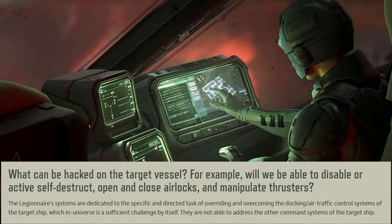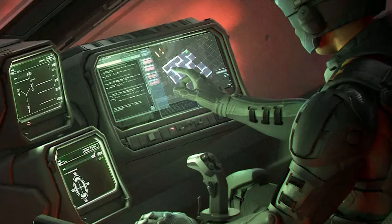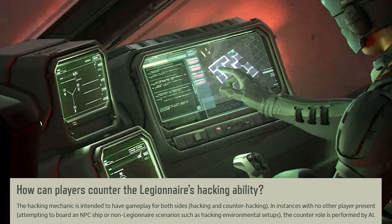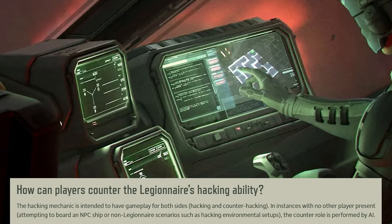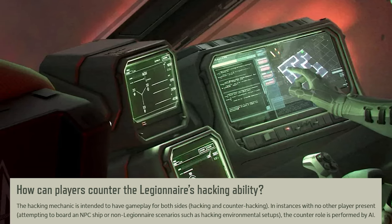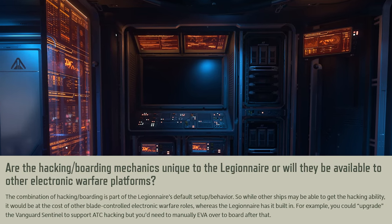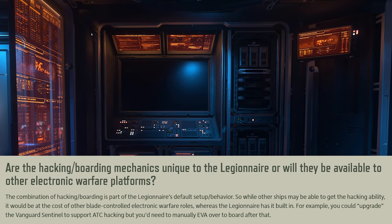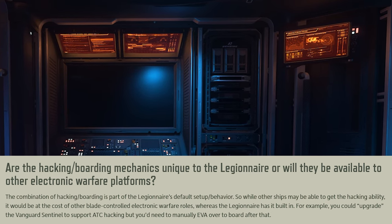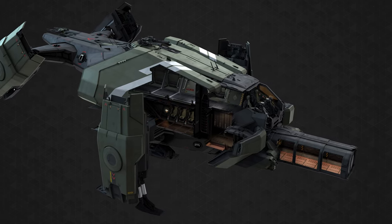The hacking capabilities of the Legionnaire are specific to being able to override the docking and air traffic control systems of the enemy ship. It will not be able to open or close the airlocks, disable self-destruct, or manipulate thrusters. The hacking ability does go both ways — there will be hacking and counter-hacking gameplay if the target is a player vessel, but if it's an NPC vessel, the countering role is performed by the AI. Importantly, the hacking abilities are built in, so they will not take up any valuable blade capacity, unlike competing ships like the Sentinel.